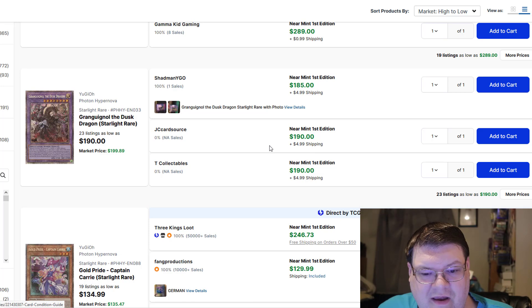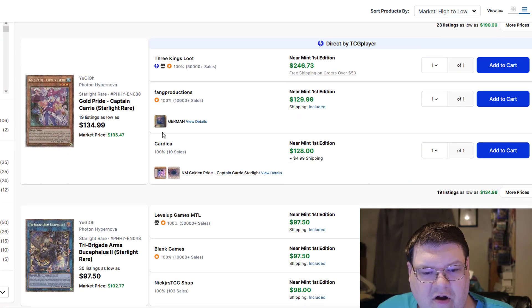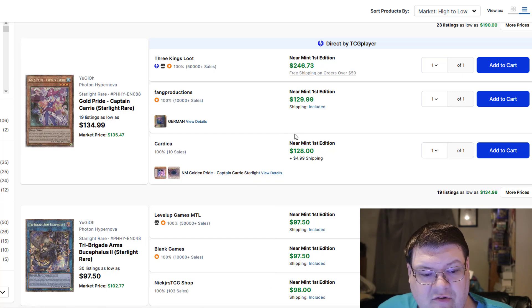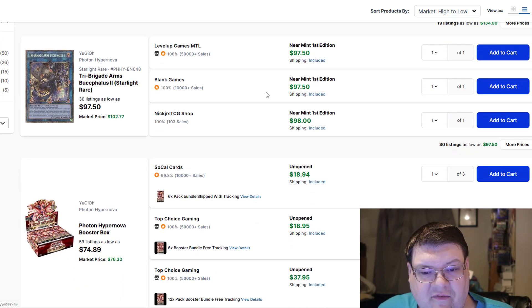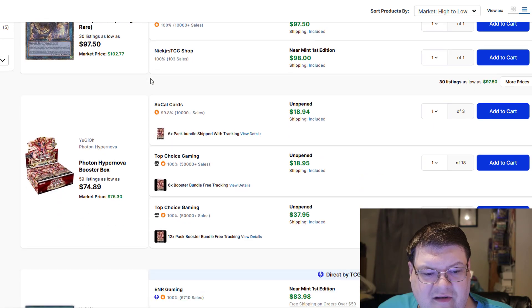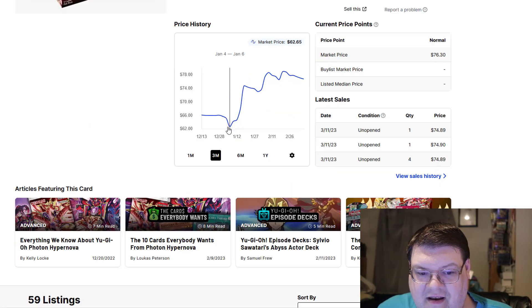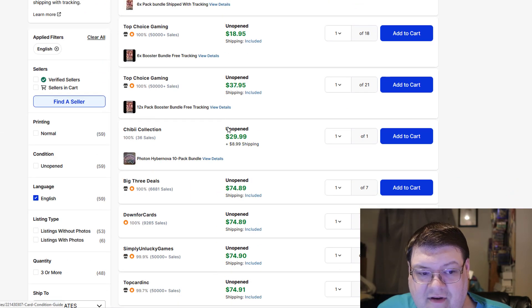The Grand Gogginals, $185. Captain Carry, $130 still. Tri Brigade Bocephalus 2, about $100. Nothing's really changed there. Your Photon Hypernova boxes though — these are maintaining some very strong value, $75 for these.